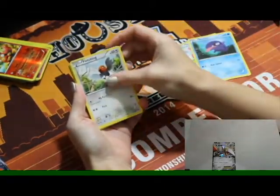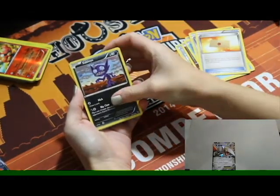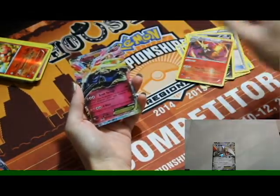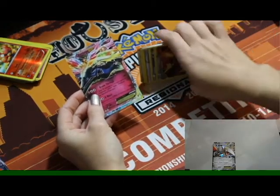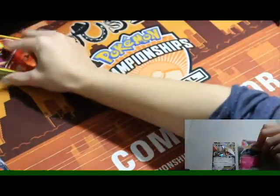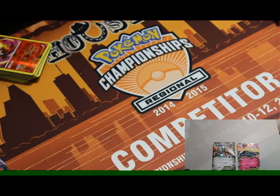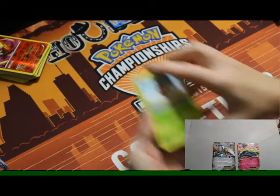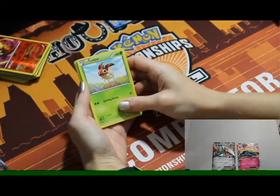Fifth pack: Skiddy, Fletchling, Swirlix, Stardew, Max Revive, Professor's Letter, Sableye, reverse holo Delphox — and Xerneas! That doesn't help the deck as much, but I love him. I don't think we have the regular art Xerneas EX from the actual XY set — we have promos and the full art. We'll give away a code here from the chat — looks like it goes to Roar.